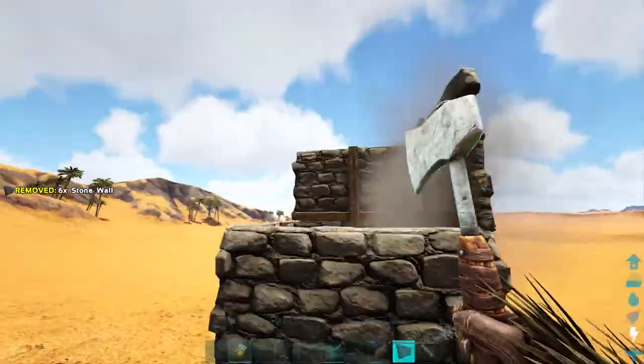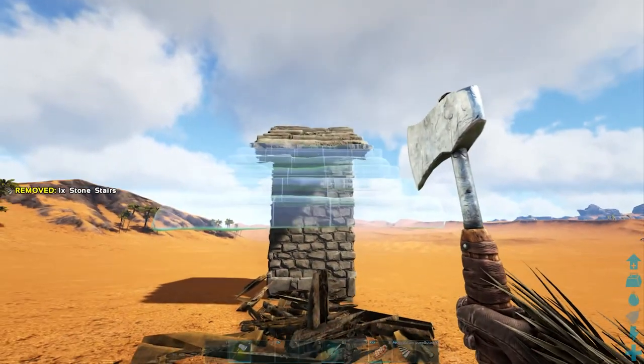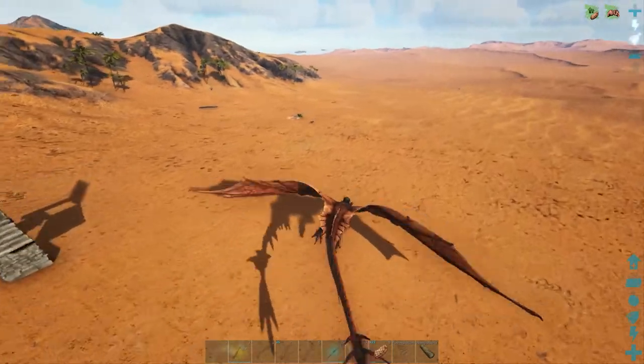Once you've got all the horns you need, build your trap. Build one stone foundation followed by three tiers of high walls, then build stairs coming down one side to lead the mantis into. Don't build this in anything worse than stone, otherwise it will just aggro to it and attack that.